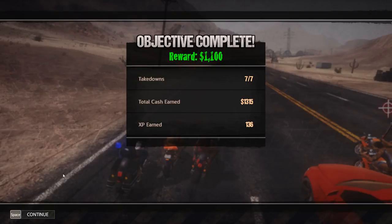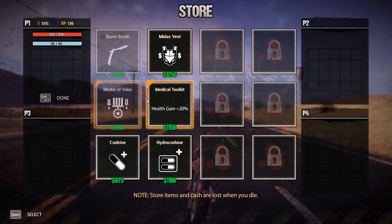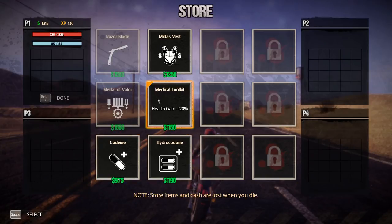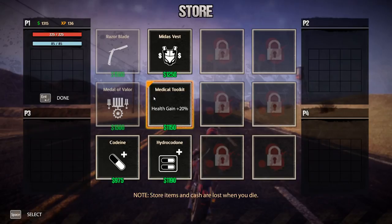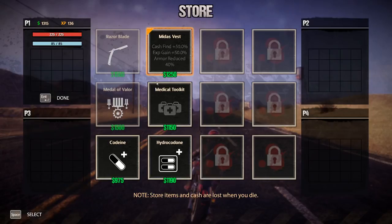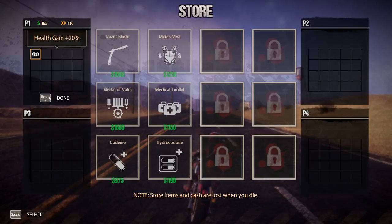Once we do inevitably die, we can spend XP to upgrade our character fully. Right now these are the temporary upgrades we can buy to improve our stats. We have health, health gain plus 20%. Cash find plus 50%, XP gain plus 50%, but armor is reduced to 40%. Being that I'm a new player, I don't like the idea of my armor being reduced, so I'm going to get this medical toolkit. We don't need health right now so we're not going to spend on that. We have to hit enter to finish up.